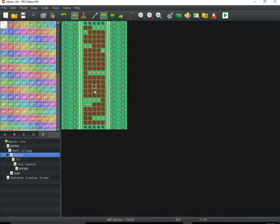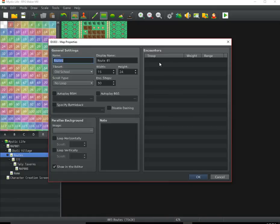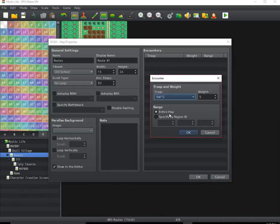What we're going to do is right-click on the route. As you can see it says Route L1 and encounters by the troop. Now you can do entire map, or you specify by region ID — and the region ID is one.